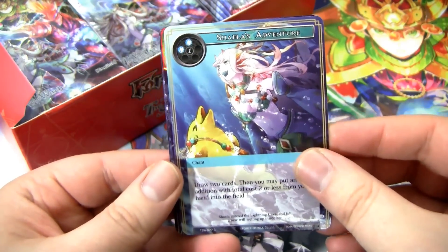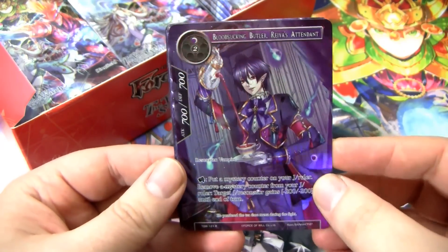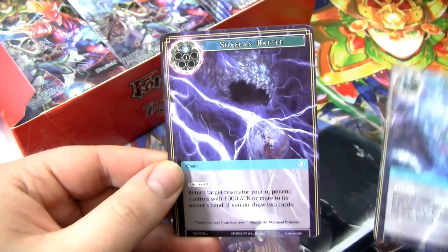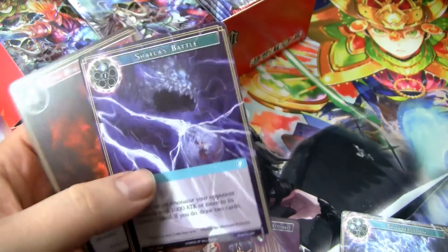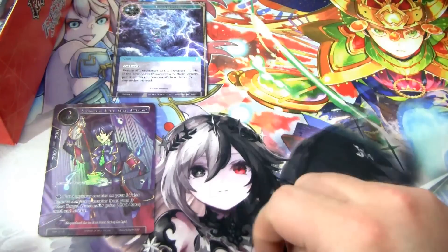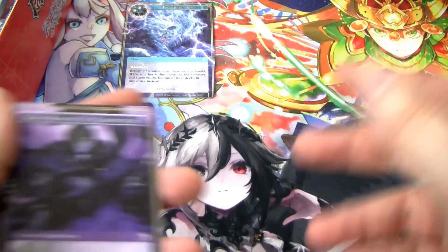Domesticated Dragon, Shayla's Adventure looking good. We have a full art rare right off the bat — the Bloodsucking Butler, Ray's Attendant — very cool. And then we have a regular rare: Thunderstorm. Then we have our uncommons — Shayla's Battle and the Ultra Dragon Flamesphere. So it looks like the uncommons are at the end. I'll organize things: full art rares and super rares down here, regular rares up top, and all the other full arts over there — rares, super rares, and then full arts.